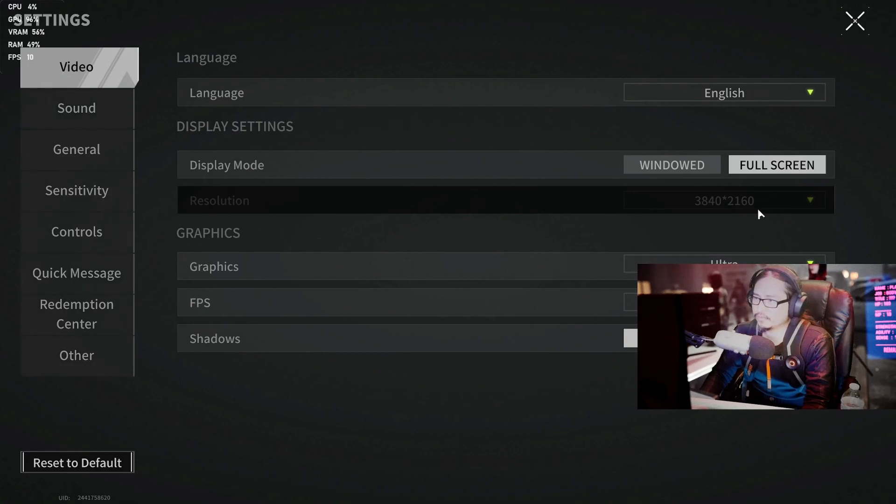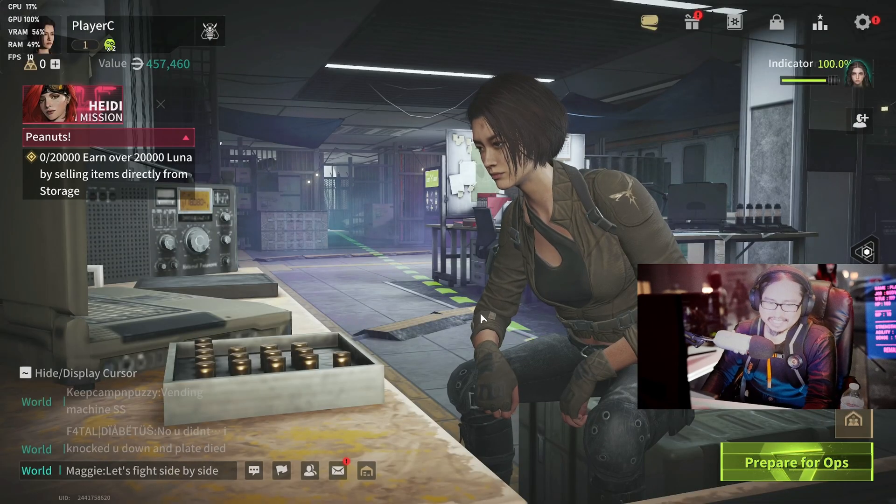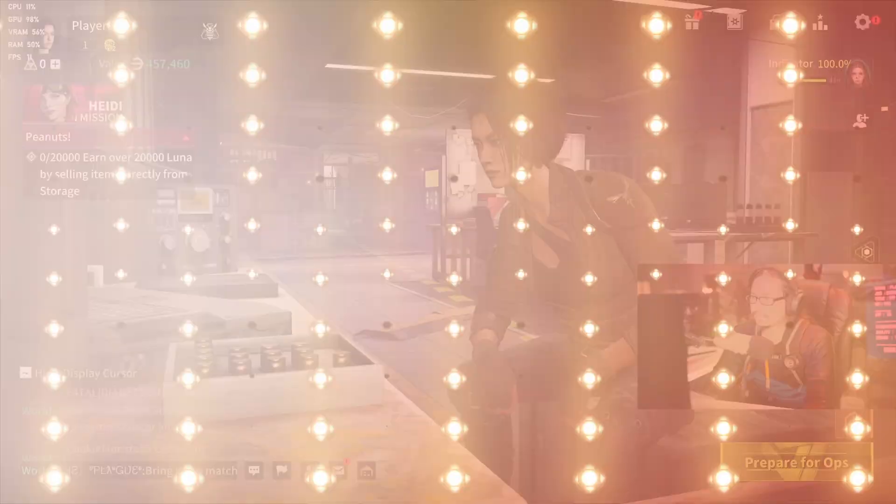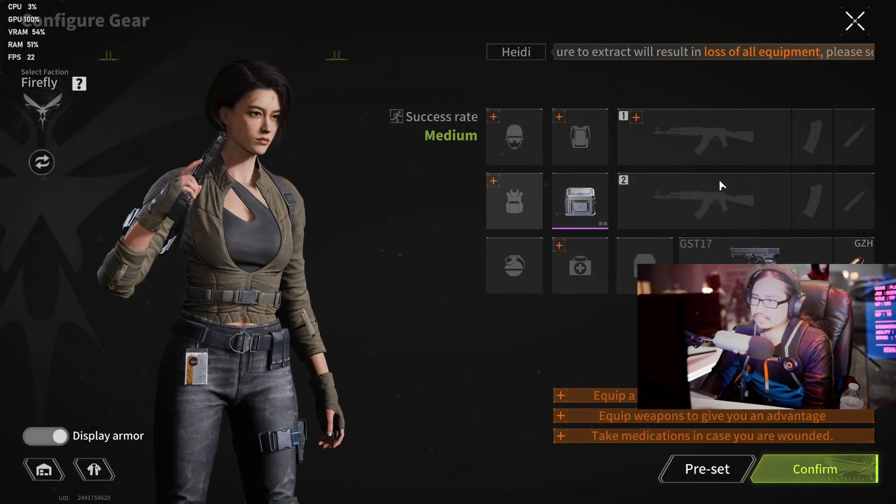First thing, let's check the settings. Gotta make sure it's in 4K — 4K ultra, 120 frames. Graphics are not running good. We'll jump into the gate and see how well it runs. Looks like we're jumping in Tarkov style maybe.